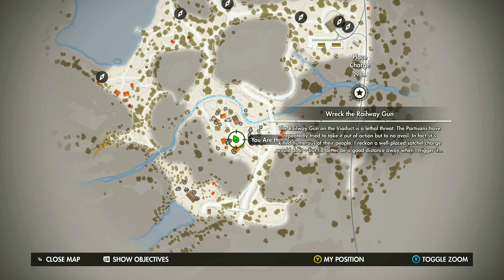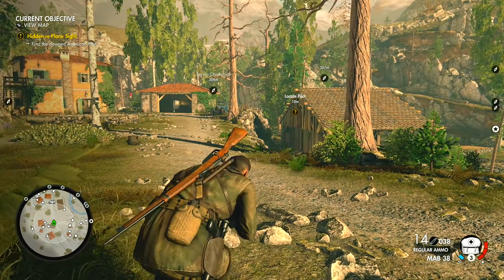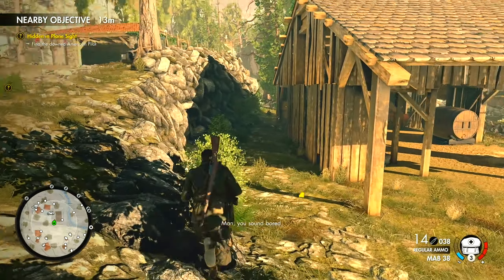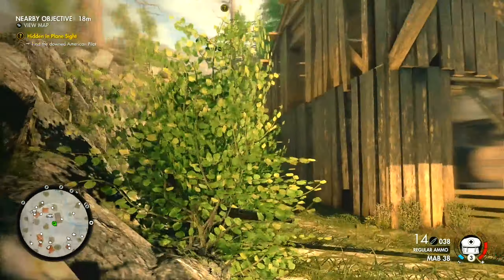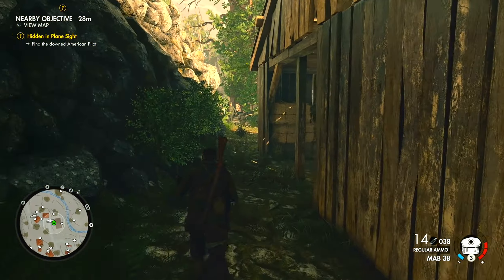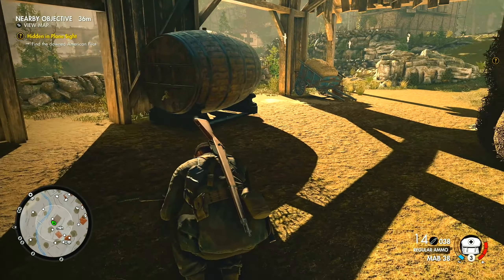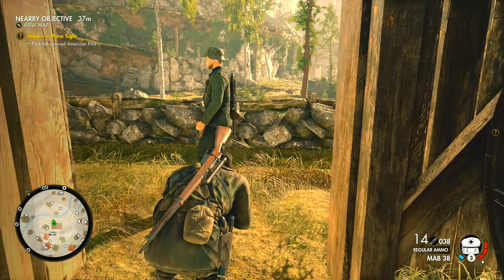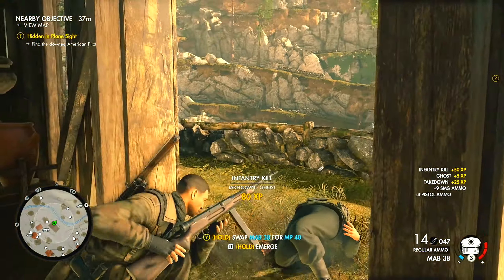Let me locate this pilot first. Let me get down for a minute — we gotta locate him real quick. I might have to get to a higher point. Did he see me? Nope. He's got to be in this area. They just pop out of nowhere — I'm not trying to get into a shootout. Let me get that kill real quick — take down, ghost!